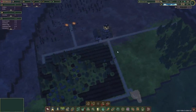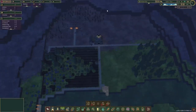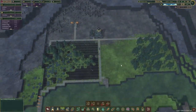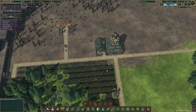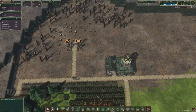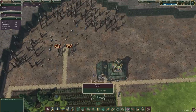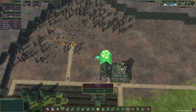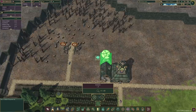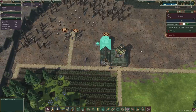Looking at the future of this colony, it seems we kind of have a lot of trees but at the same time we don't — it's pretty limited here, so we should be rushing the forester. And to get to the forester we are going to need some science. So the inventor is most likely going to be the second thing we'll build here.